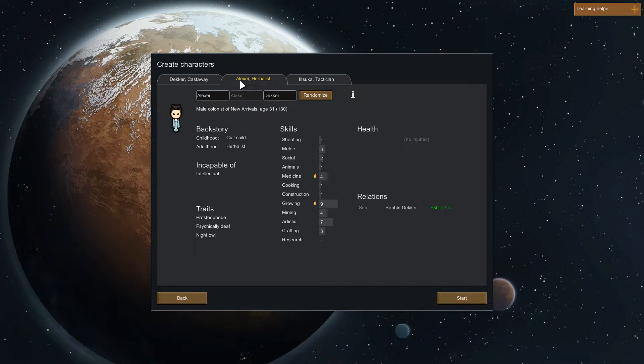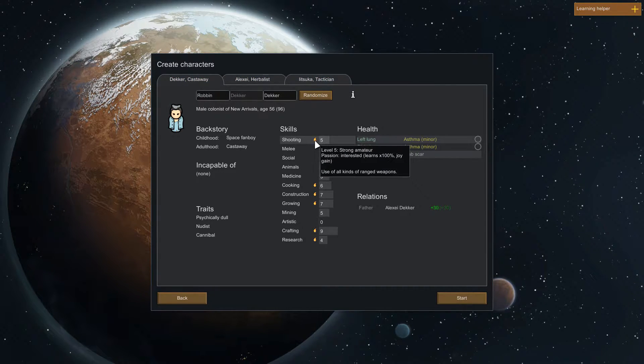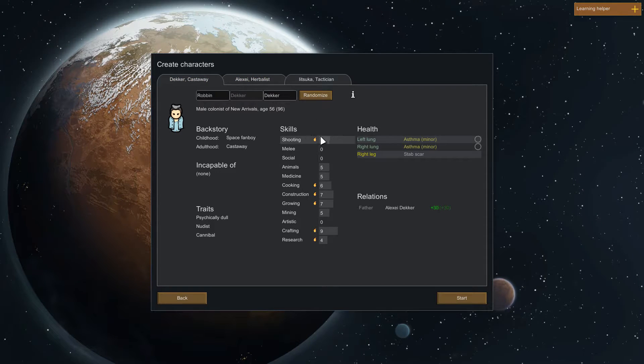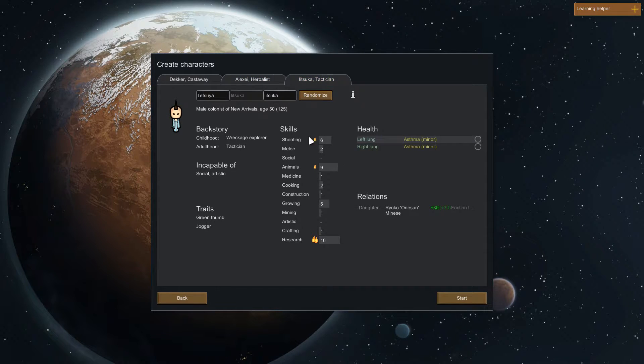Looks like we don't really have much in the way of shooting skills here. That's going to gauge how accurate these guys are at hunting and defending our colony, but they'll get better at it. These little flames represent how interested they are in a skill - one flame means they gain experience at 100% the normal rate, no flame is 33%. So you want to avoid skills they're bad at. If you have a double flame like Tetsuo over here, you do research at 1.5 times speed. So really our colonists kind of suck, but let's go ahead and get started.